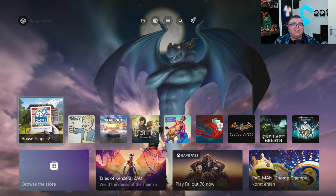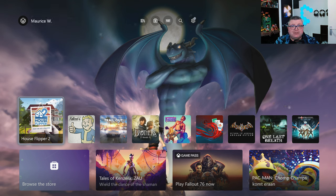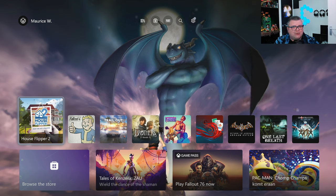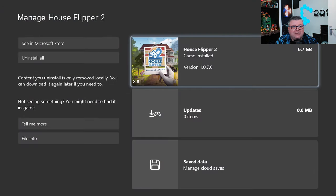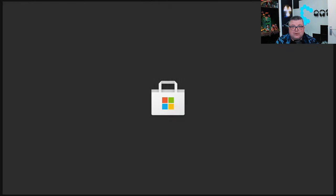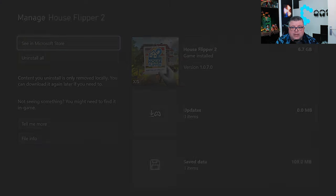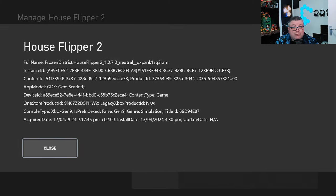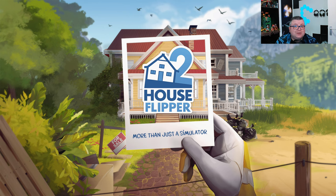Hey guys and girls, thank you for watching another episode of the Xbox Tester. My name is Maurice. Today we're getting a look at House Flipper 2 on the Xbox Series S. First of all, this game is only 6.7 GB. It's not on Game Pass but it's like $39.99 — standard price for games like these. The game is fully optimized for the new gen consoles, Xbox Gen 9.